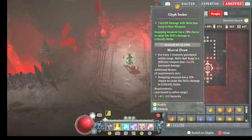Finally, this is going to be the weapon swap board — 18% crit chance plus 162% damage. That's pretty massive. This will help keep you Berserk with your Lunging Strike and put out more damage.